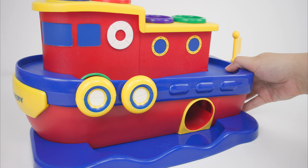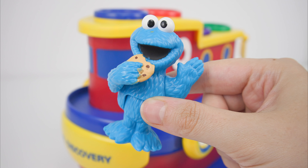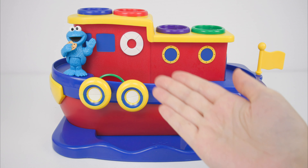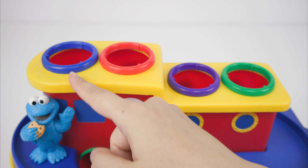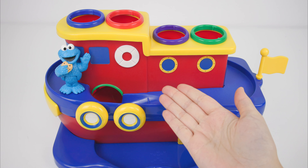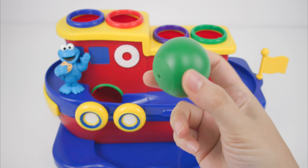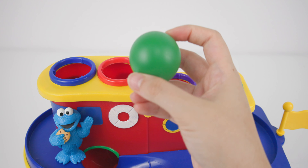Sail away! That's what a captain says when the boat is about to sail off to sea, and it looks like Cookie Monster is ready to join this adventure. But wait, where are the rest of the Sesame Street friends? I see there are one, two, three, four colorful circles. We can help the rest of our friends get here before the boat sails off by matching this green ball with the same color circle.